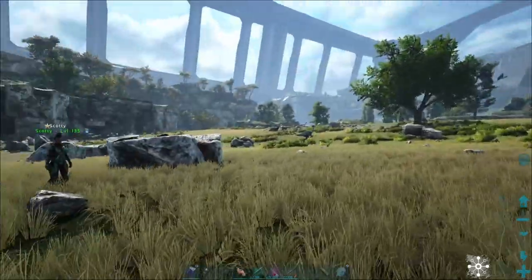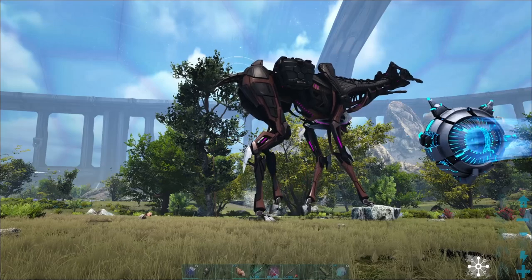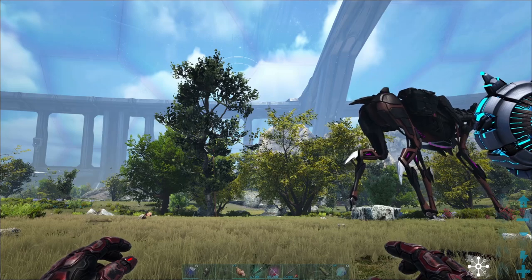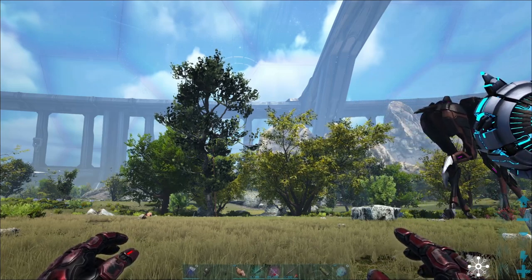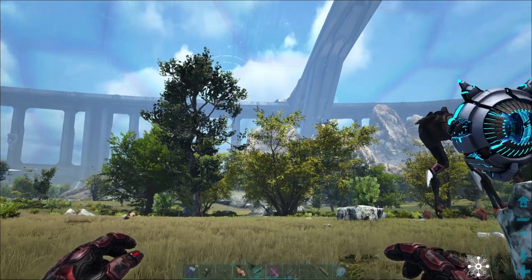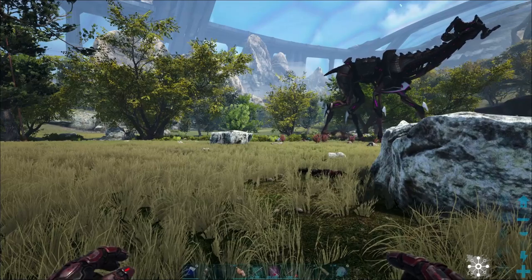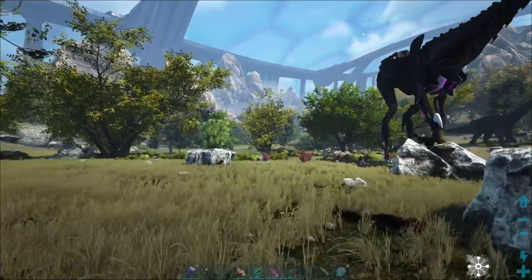We're covering all the new stuff on Genesis 2. Today is the day where we cover the striders. I'm very much looking forward to it. We're about to tame this bad boy right here, and then we have spawned a bunch of different striders so that we can cover every head attachment and every body attachment. I'm really looking forward to this and we're just going to dive right in. Guys, if you're looking for Genesis 2 content, whether it's a full playthrough or just covering all the new stuff, make sure to give me a subscribe.